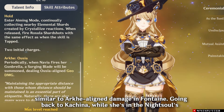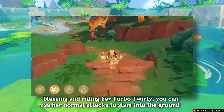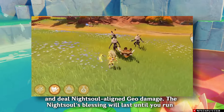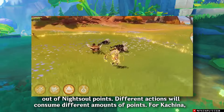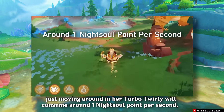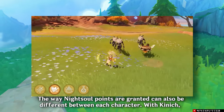While the Night Soul's Blessing is active, Kachina can ride her Turbo Twirly, allowing her to traverse terrain faster and deal Night Soul damage. Night Soul is a damage type exclusive to Natlan characters, similar to Arkhe-aligned damage in Fontaine. While she's in the Night Soul's Blessing and riding her Turbo Twirly, you can use her normal attacks to slam into the ground and deal Night Soul-aligned Geo damage. The Night Soul's Blessing will last until you run out of night soul points — different actions consume different amounts. For Kachina, just moving around in her Turbo Twirly consumes around one night soul point per second.